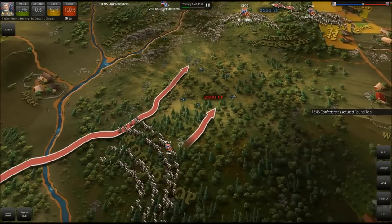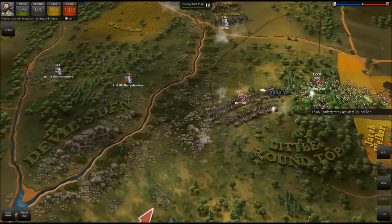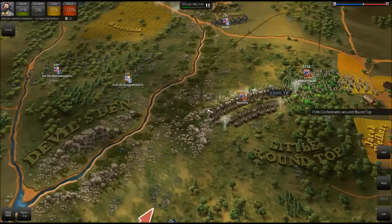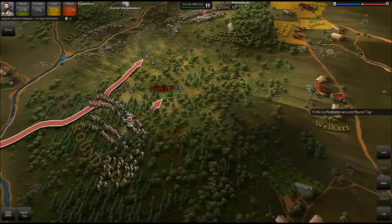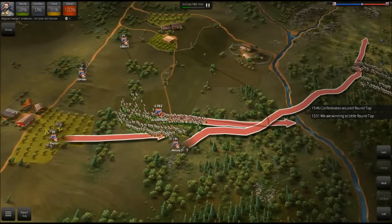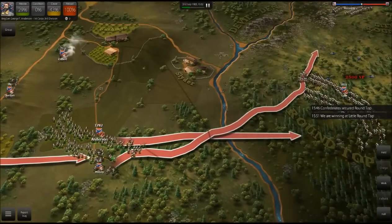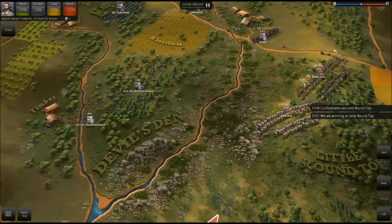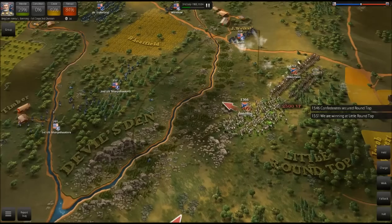We probably want to go ahead and open fire on them. We'll bring Robertson up to deal with Smith's artillery. We're already firing on the US Sharpshooters — one down but it's pretty hard to hit these guys. They definitely have range advantage on us but we have a pretty good position here if we just stay put. Anderson — is he still losing his mind? Just move up, please. Anderson's morale is fine but his condition is awful. It's almost like the men have just been drinking all night and not really training for battle.